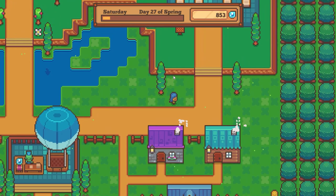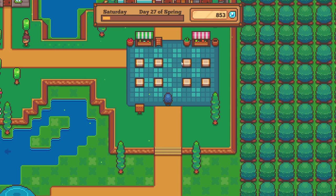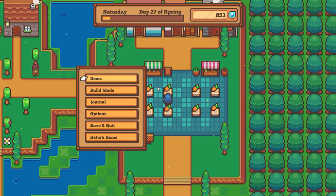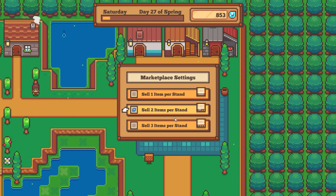Right here is where the town market is. I can sell things here. I have a lot of carrots — so I can sell some carrots and tomorrow we'll make a profit off of them. You can upgrade how many items per stand you can sell.